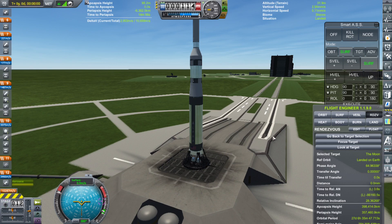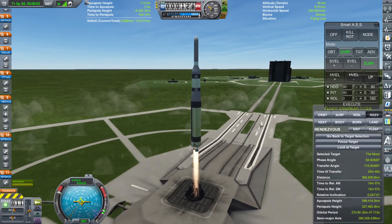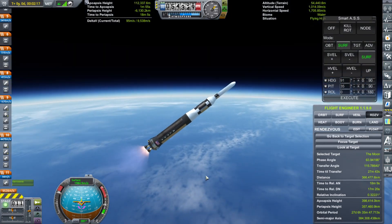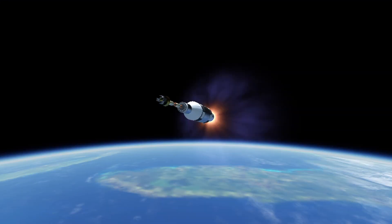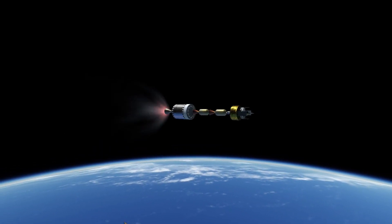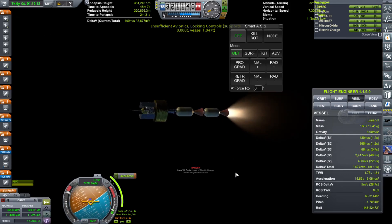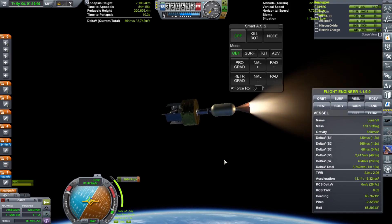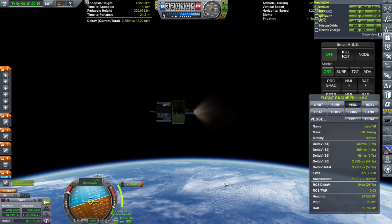We are on the pad getting ready for another daytime launch. We're igniting the engines and lifting off from the pad. We are at MECO and second stage ignition. We reached an orbit of about 315 kilometers. Here I am getting ready for TLI — this craft actually has a trick up its sleeve; you might notice it's slightly different from the previous ones. I'm igniting the Aerobee and we are making our way to the moon.